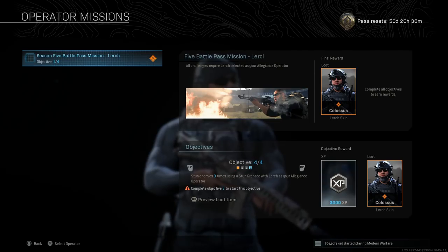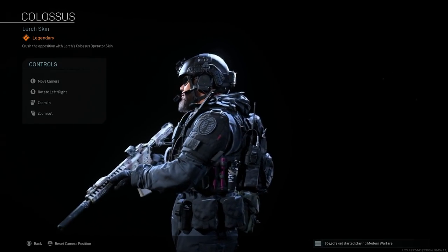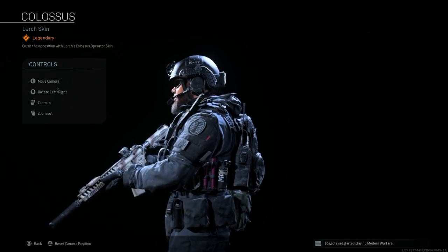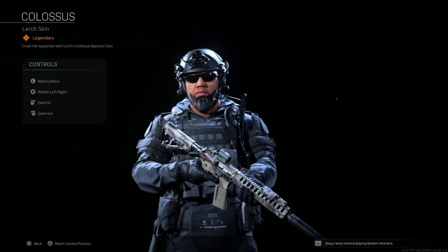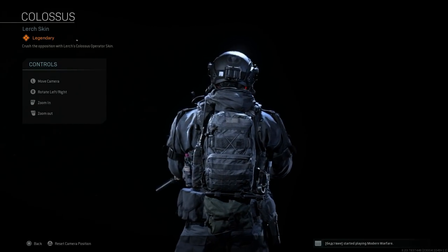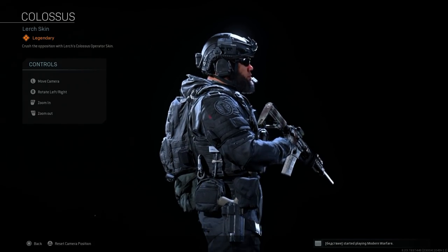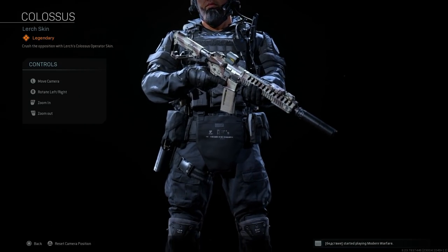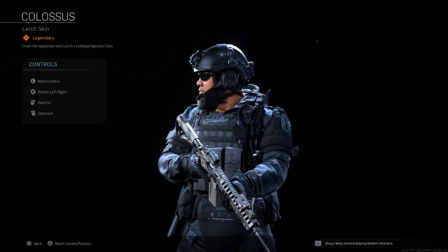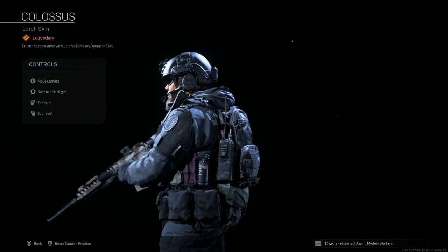When you complete all the challenges for Lurch, you get his full milsim-style outfit. He's wearing what looks like a FAST MT helmet with mounts for NODs, and you can see the cord running to the battery pack on the rear under the American flag patch. He's got a tactical knife on the back, a backpack, a tactical plate carrier with crotch protection, knee pads, flash bangs on his left side, and his radio on the rear.